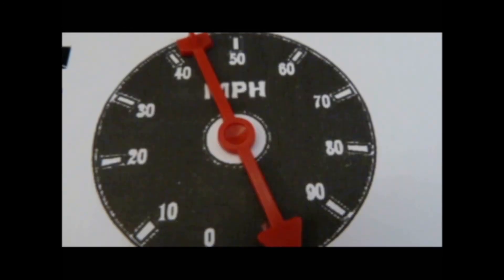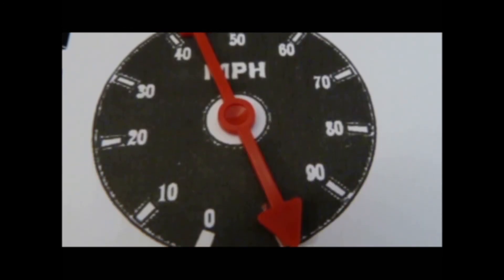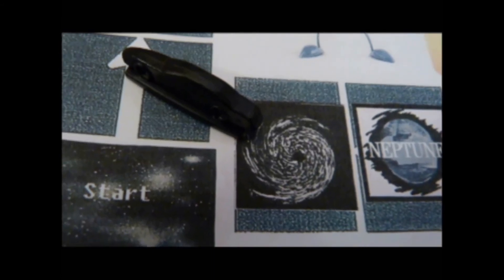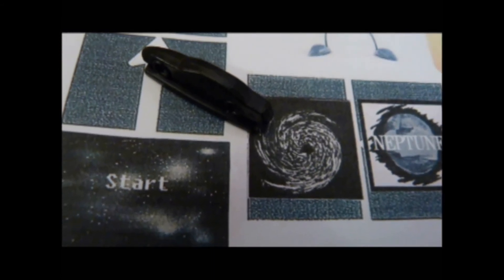To win: once a player earns 100 points, spin and move again. Pass the last black hole space during your turn to win. But if you land on one, you might lose all of your points. Follow the same steps.